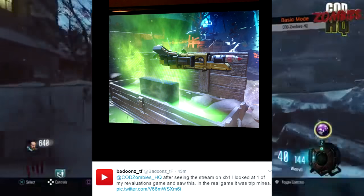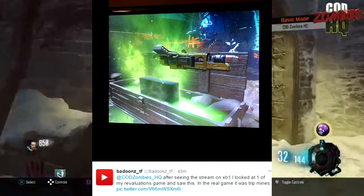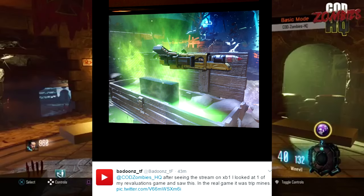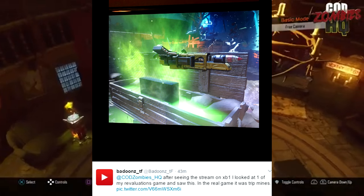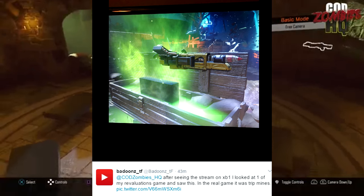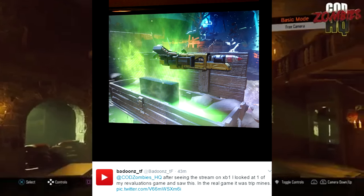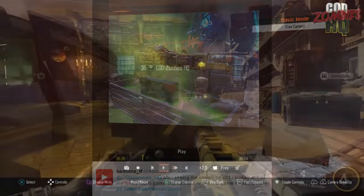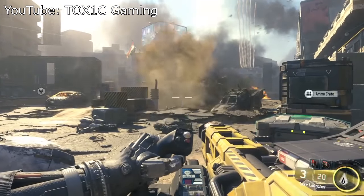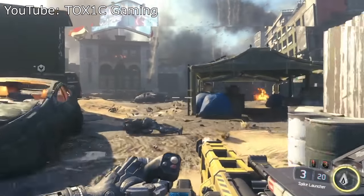Probably the most interesting thing from the mystery box is this: the spike launcher from the campaign of Black Ops 3 appearing within the mystery box of Black Ops 3 Zombies. As far as I can tell, it's replacing the Trip Mines. We didn't know this item was able to be obtained outside of the campaign in Zombies.